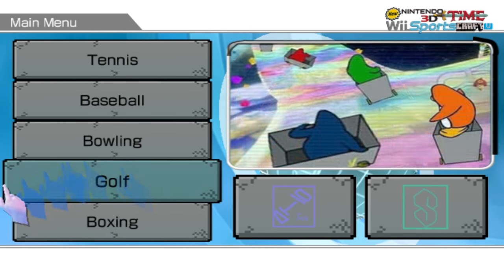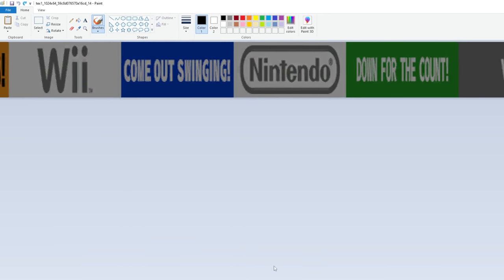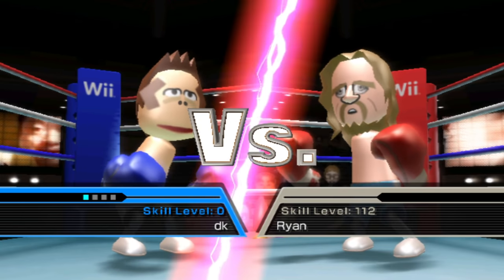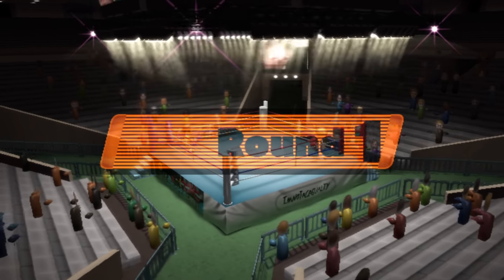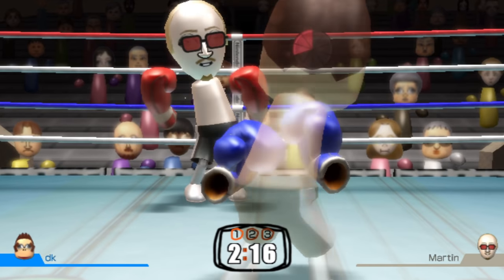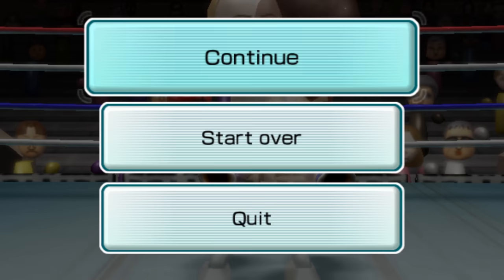Let's do boxing. I'm excited for this one. There are these little TV screens in the background of the boxing ring, and I'm gonna change the things they show. It'll be really funny - we're gonna bring up the Donkey Kong - I mean Seth Rogen - on this one. Boom. The timer is an impact font. Yes. Can we just knock this guy out? Oh my god. Boxing is boring. I'm not doing this.